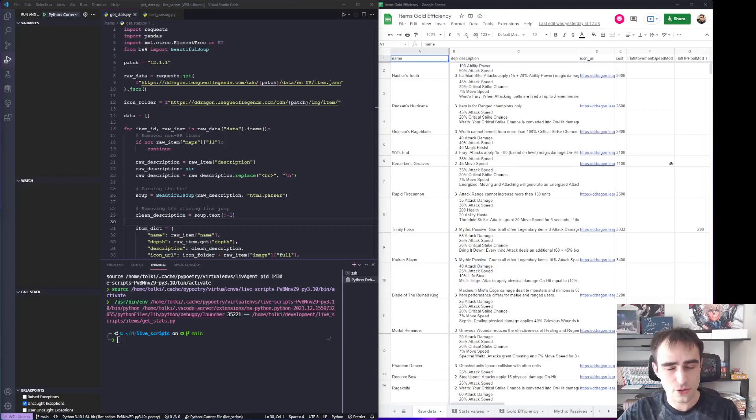If you want to be harder to kill, then the item that makes you harder to kill for its gold cost — and that is the cheapest compared to what it gives you — is going to be the best one. So it all comes down to gold efficiency. If an item that costs 100 gold gave a thousand AD, every single champion would buy it, because it would just be too efficient to pass. That's the logic behind it.